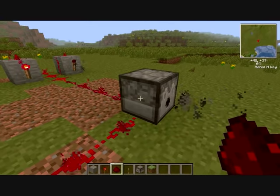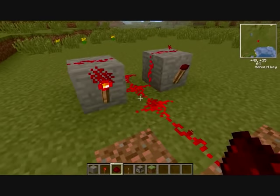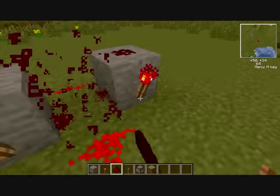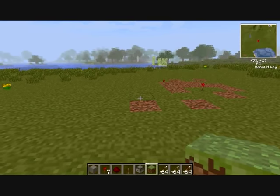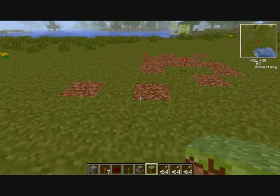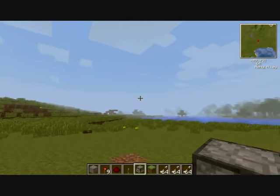So this is one of the machine guns. Now we will show you the other one. There is no one dispenser, but two machine guns.